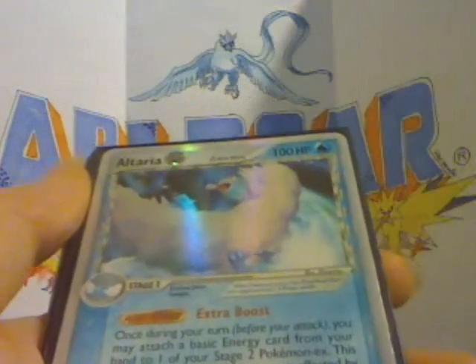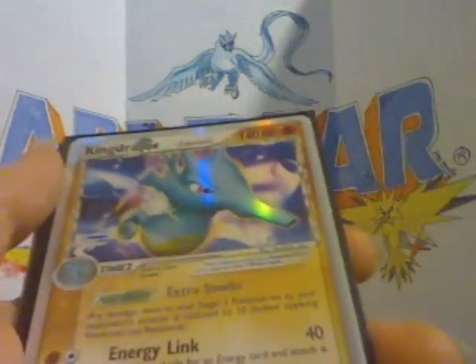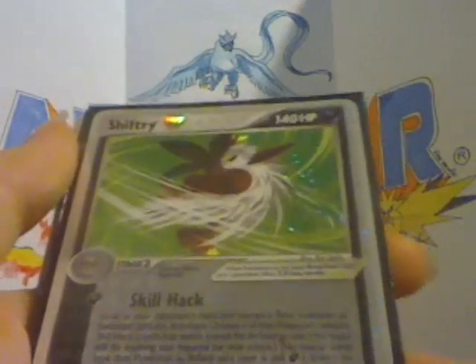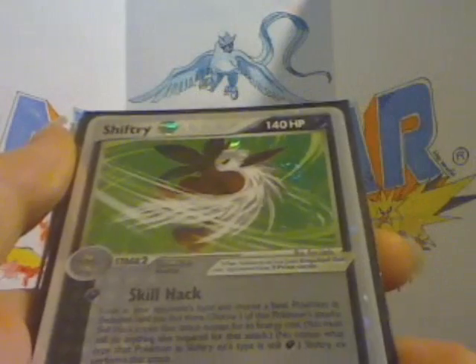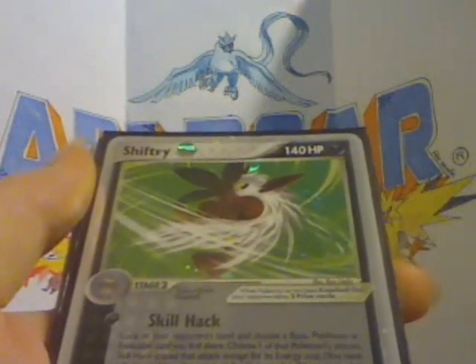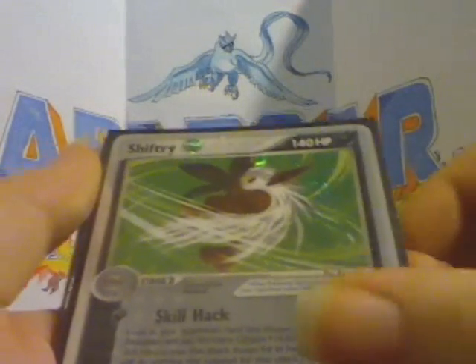I don't really care for this type of holo but it looks alright. I just wish the EX cards had kept the holo. But I've got Latios. Altaria, which is really scratched to heck. Kingdra. Shiftry — this is the first good card that I pulled on YouTube. I'm not sure if that video is still up, but I was using my cell phone to record videos back then so the quality is terrible.